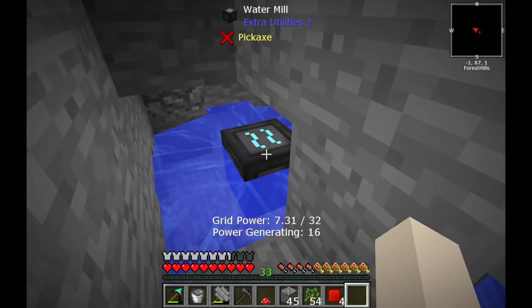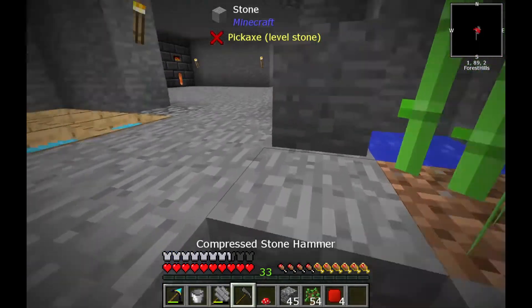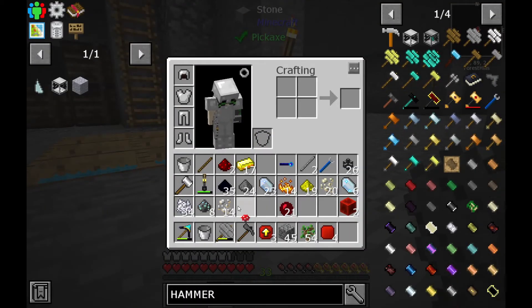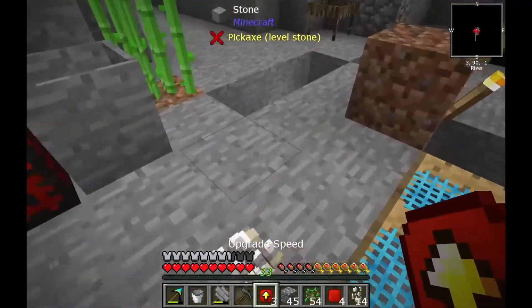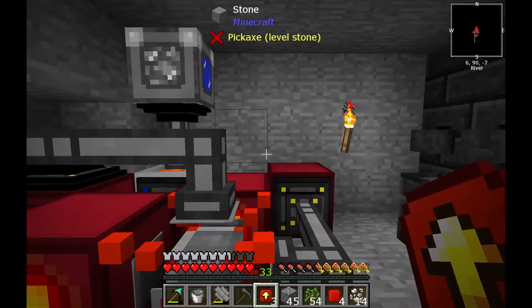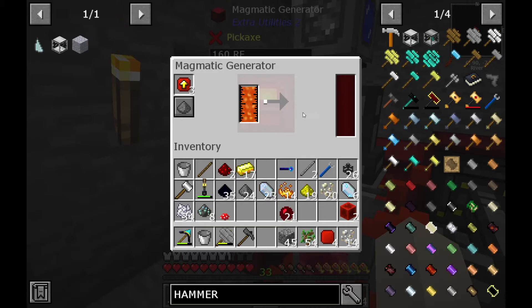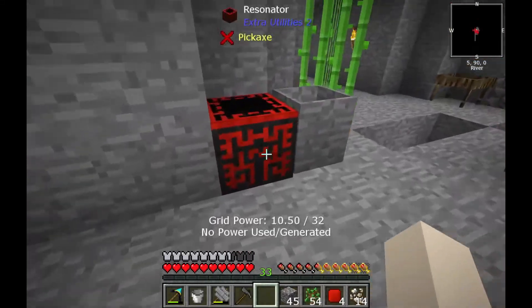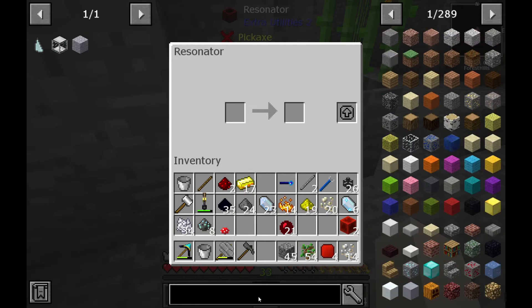Now I can take the speed upgrades and put them in the machine that is lacking speed upgrades, so now it can process the upgrade bases. I just want to check one thing.